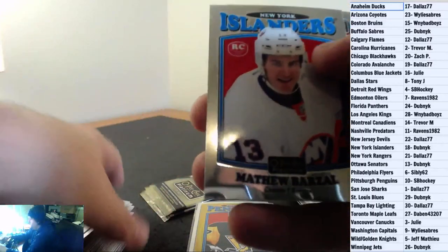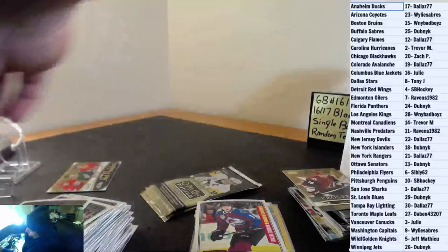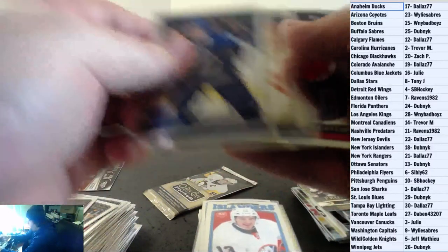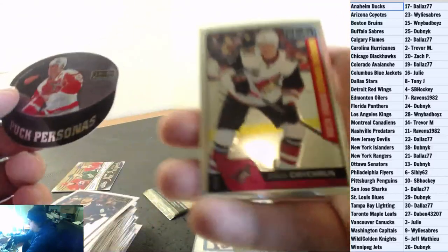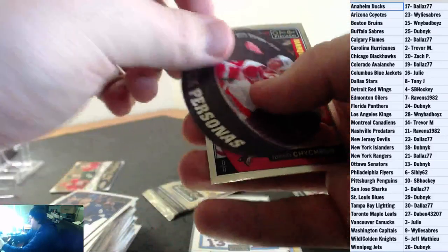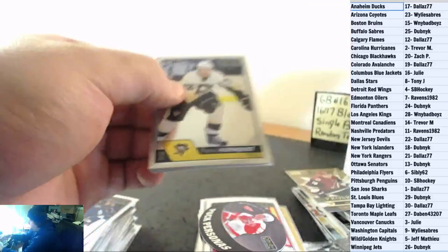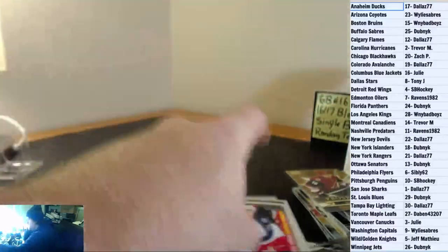Matthew Barzell — we were just talking about him — Retro Rookie for the New York Islanders. And a Chris Bigris Marquee Rookie for the Colorado Avalanche. Two packs left. Puck Persona Steve Yzerman for the Detroit Red Wings. And a Jacob Chickren Marquee Rookie for the Arizona Coyotes. Final pack: William Nylander Rainbow Rookie for the Toronto Maple Leafs. And a Sonny Milano Marquee Rookie for the Columbus Blue Jackets to end off the break.